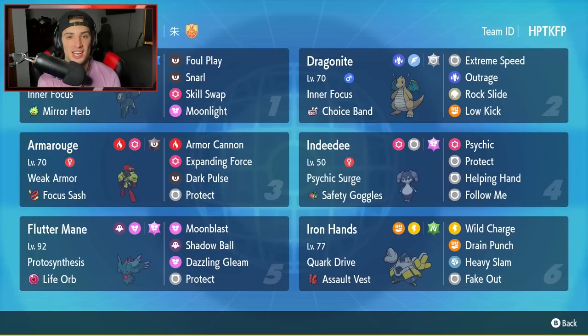Second Pokemon is going to be Dragonite. If you guys have been playing any rank battles at all, you know Choice Band normal Tera type Dragonite is super broken in this game — and that's the exact Dragonite we're rocking on today's team. Inner Focus, Choice Band, normal Tera type with Extreme Speed, Outrage, Rock Slide, and Low Kick.